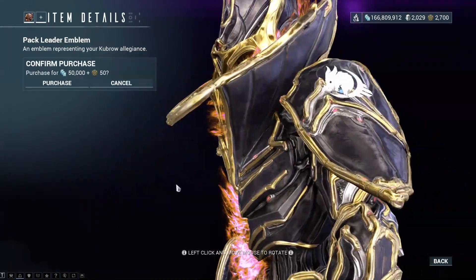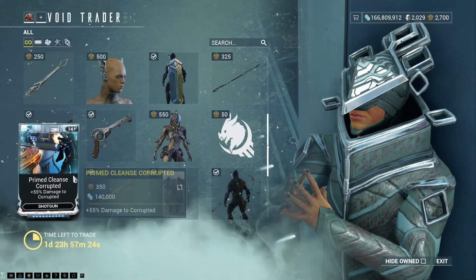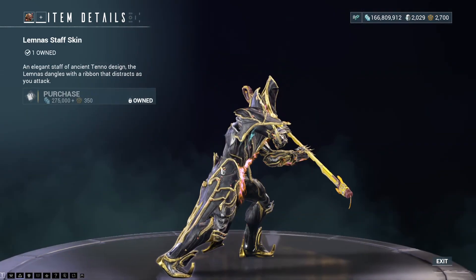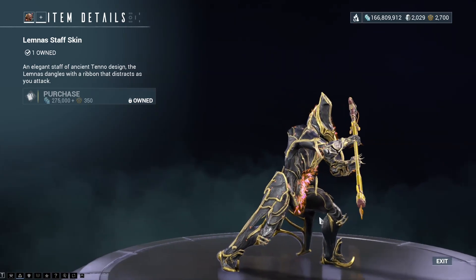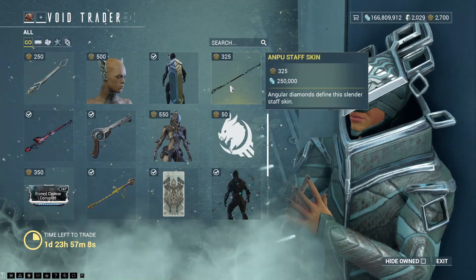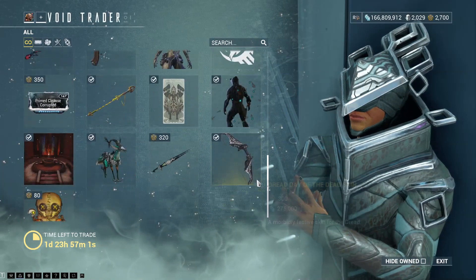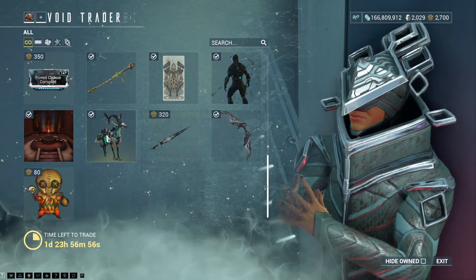The Pack Leader Emblem — emblems of course being things you wear on your shoulder; sigils are the ones you can wear on your front and back. Primed Cleanse Corrupted for the Shotgun. The Lemnus Staff Skin, this was from a previous TennoCon — pretty nice looking skin, definitely better than the Anpu Staff Skin. The Deimos Saxum Prex Card, just a landing craft decoration. The Fae Path Ephemera. There is the Sands of Inaros Blueprint.